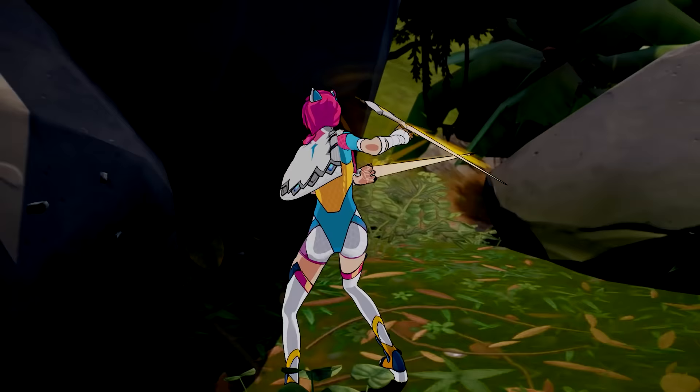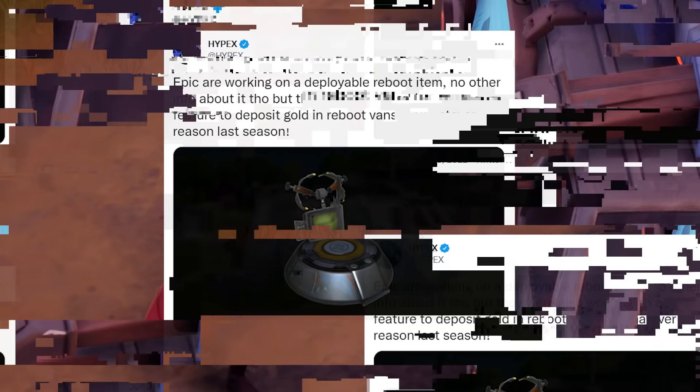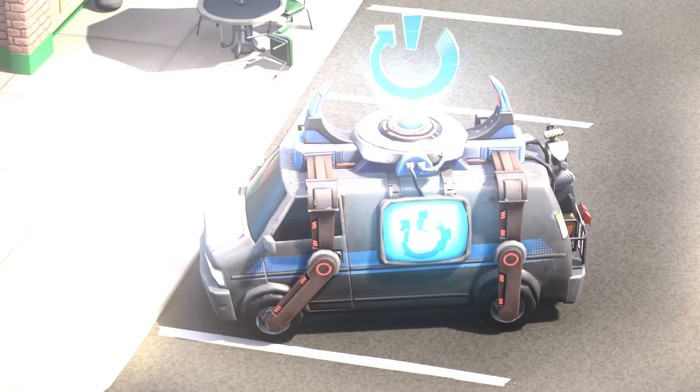Another fix that every fan is looking forward to is coming to reboot vans. A new deployable reboot van is coming to the game, and according to leaks you'll be able to throw it down wherever you are to reboot your teammates. This will be super useful for when you're far from a van or caught in a tough situation.